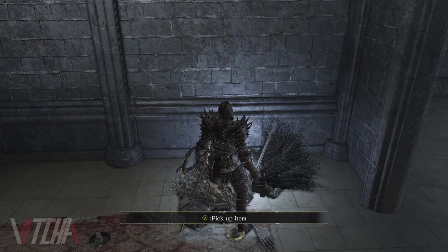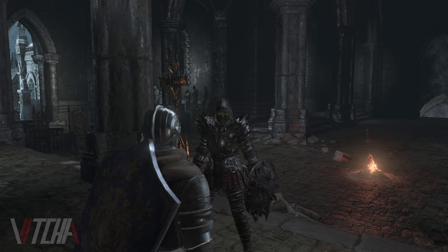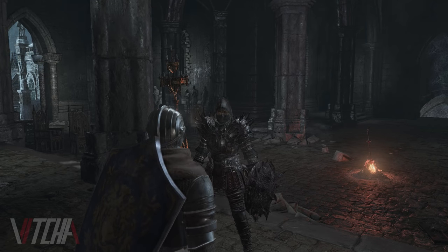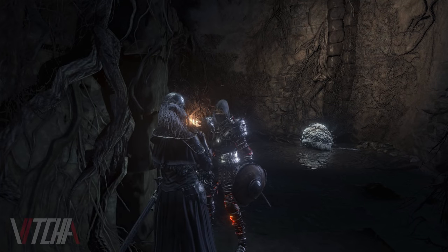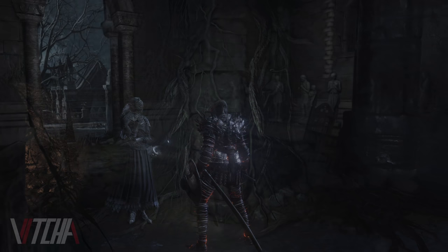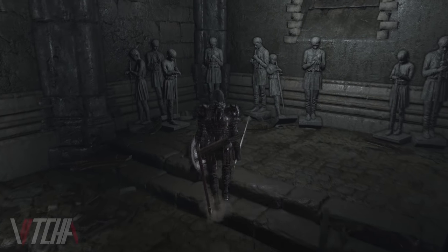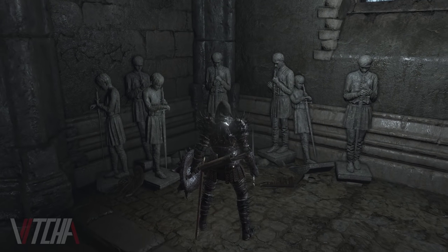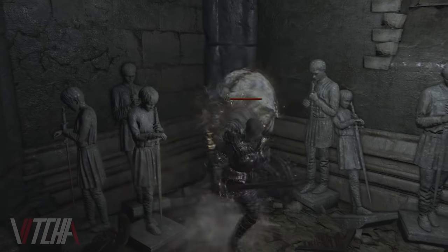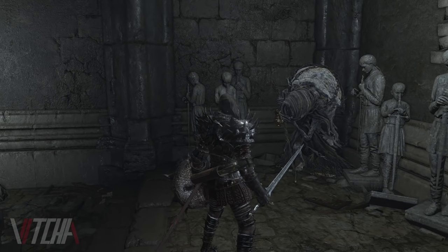But what you may not know is that when you first met Anri in Irithyll, you can actually save her. Earlier in the quest line, if you speak with Yuria, she'll inform you that she has an agent watching Anri. Hidden in the corner of the room where you first met Anri in Irithyll is a pilgrim obscured by the sorcery Chameleon. If you kill this pilgrim, Anri will not die in the ceremony — instead, she'll progress and attempt to defeat Aldrich.